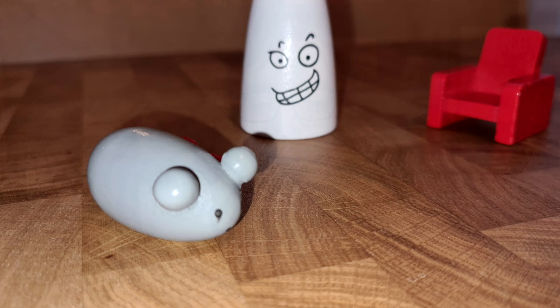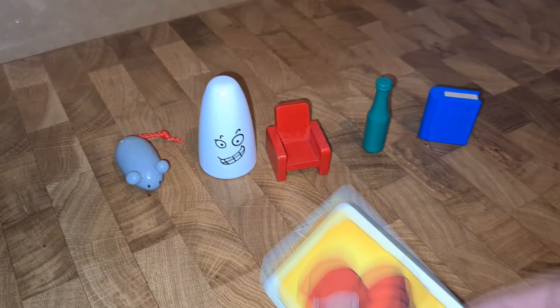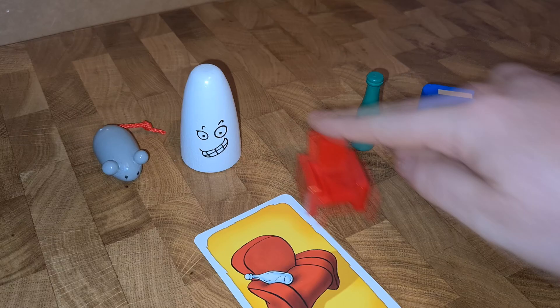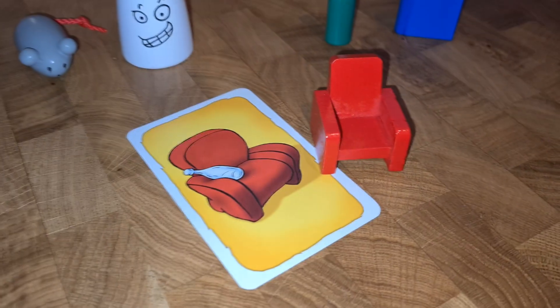The standard game mode, or variant one, is to grab the item. When a card is flipped over, it will either show you something that's missing, or something that's there correctly, and that's how you know what to grab. Let's say that the card depicts a red chair. Well, the chair object in the middle of the table is red, so that's what you need to grab.